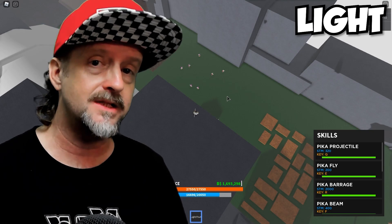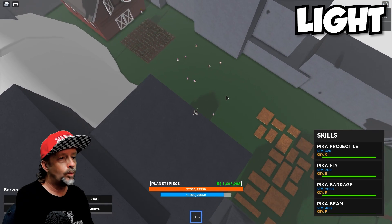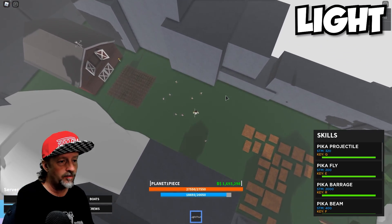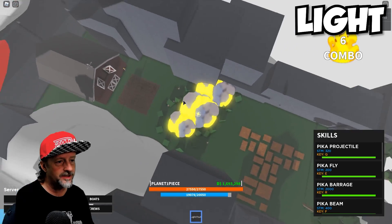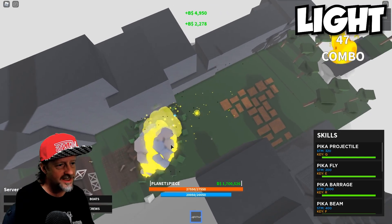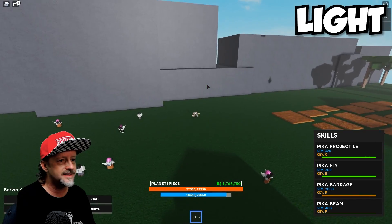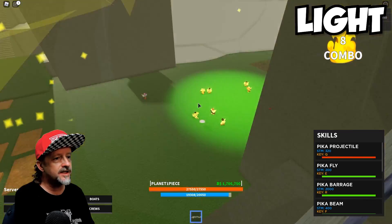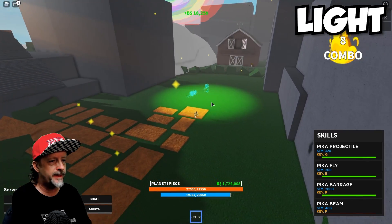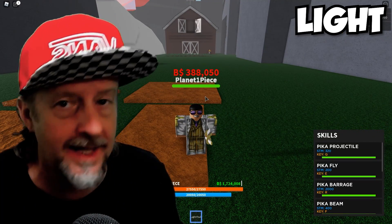Next I've got some cool moves. Pika Barrage — this is the R key. Going over the guys right here, I hit Pika Barrage and look at this: it's shooting projectiles wherever my mouse is and they just keep going. It does so much damage — I killed almost all of them, it's so crazy. Next up, Pika Projectile — a single huge area-of-effect projectile. And then Pika Beam — another big attack, does a ton of damage. Super fast flight too — what more is there to say?